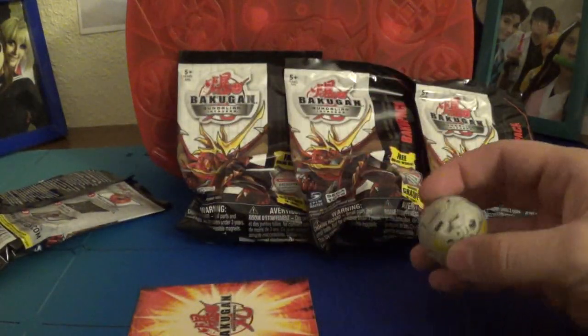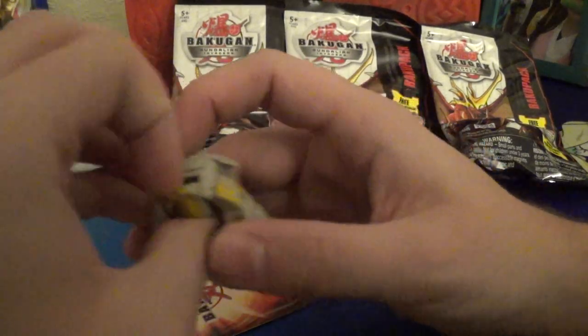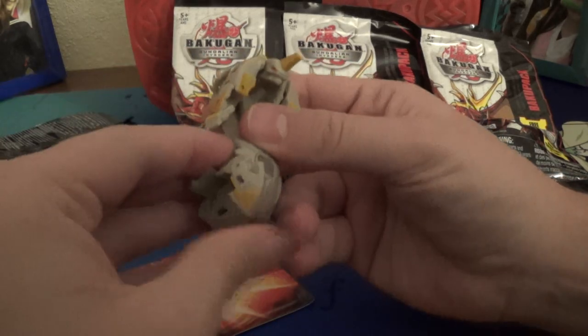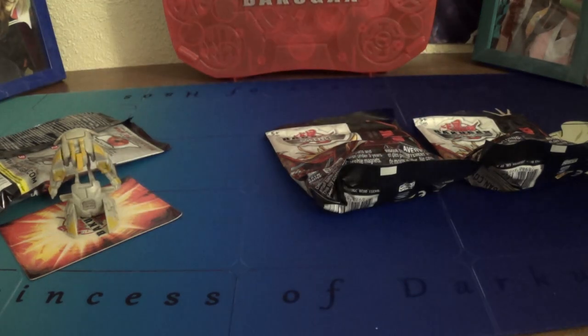We're not actually going to roll these out. Pretty sure that's Contestior, I think. Does the horn come up? Yeah, it does. Pretty sure that's Contestior — I really don't remember a lot of the names. Let's just pull all that out. 800 G-power. There we go — Contestior. Okay, we'll just scoot the diamonds back at this point.